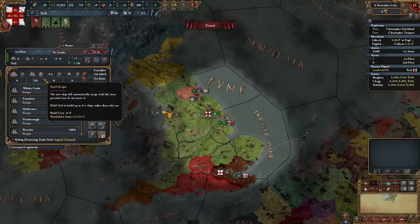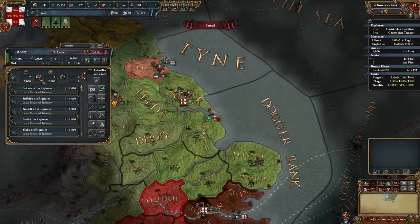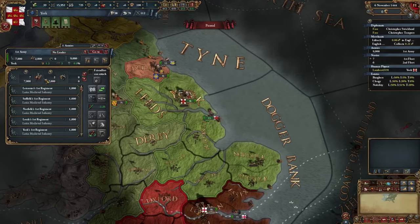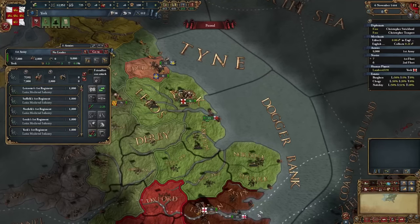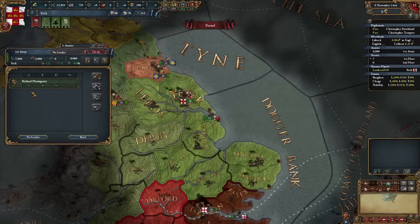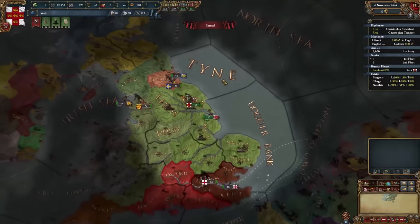We can fit two more boats in there, so I'll do that. As for our force limit, we are three below. If I go with cavalry I'd have an 8-4 split, which is a bit expensive, so I'm just going to go with three extra infantry. We do start with a general — our leader Richard Plantagenet — and he's a pretty decent leader. The four shock is really good. I believe Lancaster will also start with a leader though, which is unfortunate.